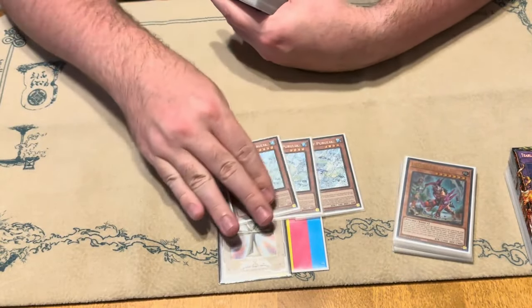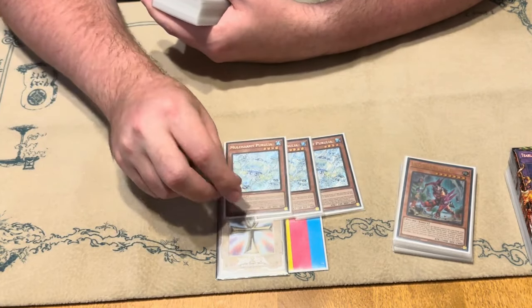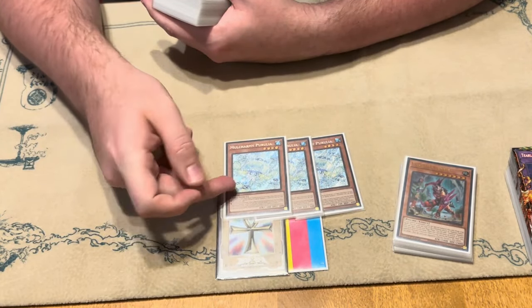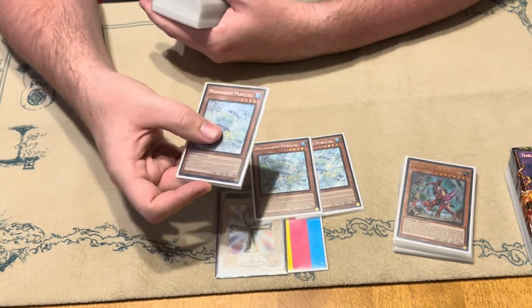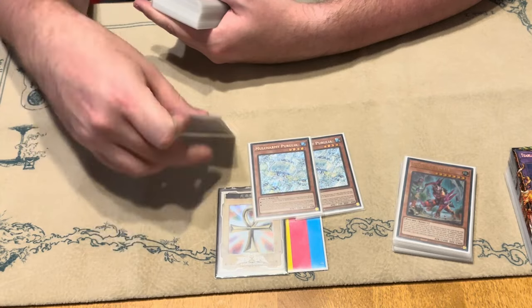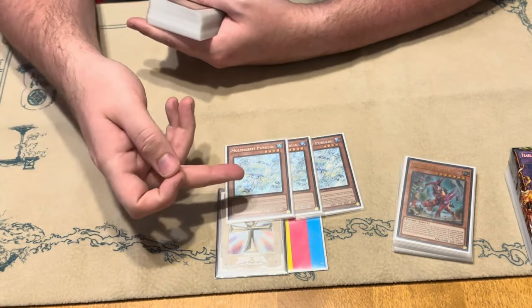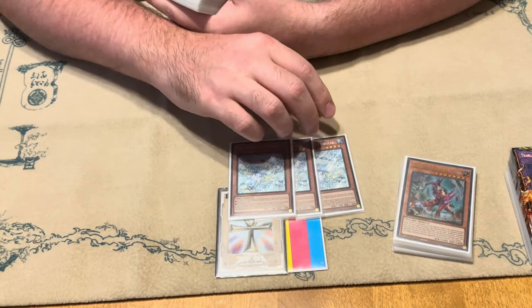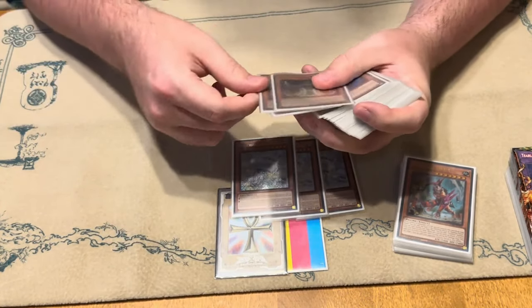Only hand trap in the main — I was playing three Maxx C. This card's super strong, obviously. It being an Aqua, and there are quite a few people playing Bystials right now. So when you do go first, just activating this and putting it in the grave means it is an Aliv Fusion material. Plus, you get a draw if they Bystial you, so you can kind of recoup some of those losses when those Bystials hurt the most.